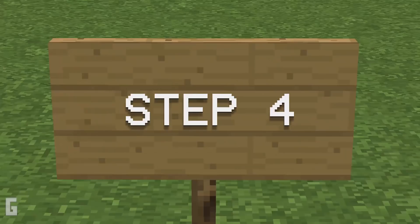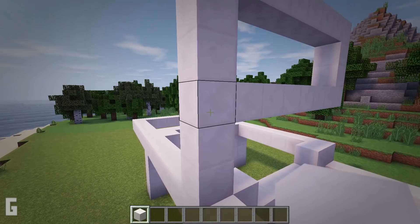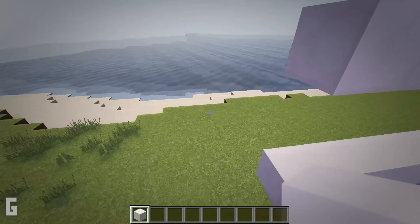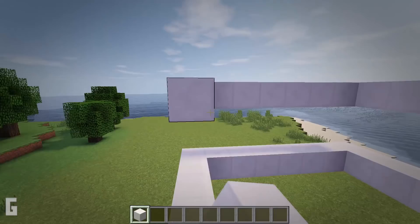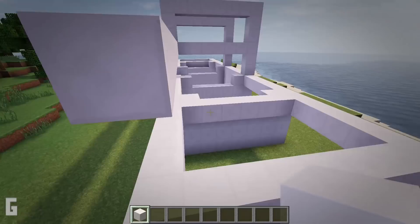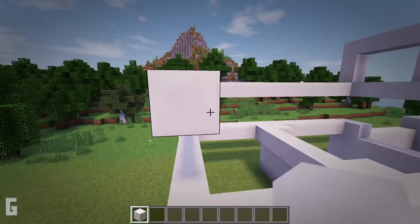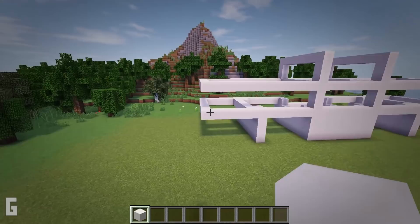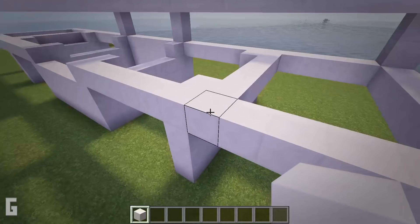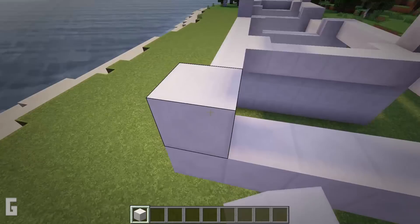Step 4: next just add in a second floor. We will need 84 quartz blocks for this step. Add to the 3rd block up on the P-shaped structure and make a cross beam that extends around the entire house. Then once the ring is created, add in 3 columns on each side. Place the first column on the front corner of the house, the second one at the back corner, and the third where it lines up with the wall below. Then add another set of 3 columns: line one up with the wall below, one in the corner, and one in the front corner of the house.